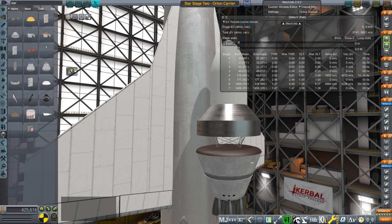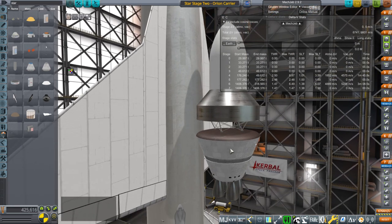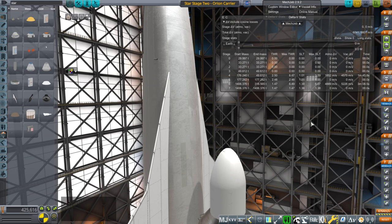Hello everyone, and welcome back to Realism Overhaul Sandbox in Kerbal Space Program 1.8.1. In this video, I am going to test out yet another silly idea I've had, which is to put Star Stage 2 — which was developed for Starship — on top of the Orion carrier plane, which was originally meant to lift the Orion 3 space plane to orbit.